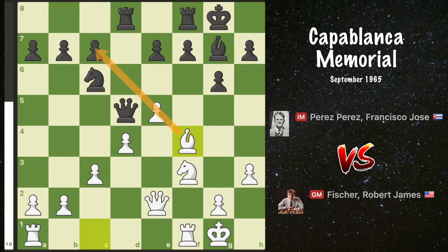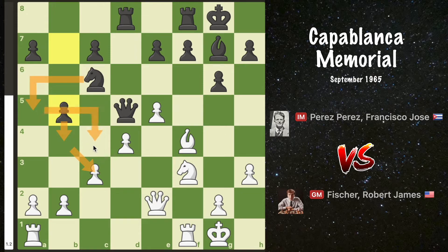Then a surprising move — or at least to me — b5. The more I looked at it, the more I found it to be a good way for black to create counterplay. There's an idea to play b4, biting at the pawn chain closer to its base. There is also potential to reroute the knight to c4 where it's more active.